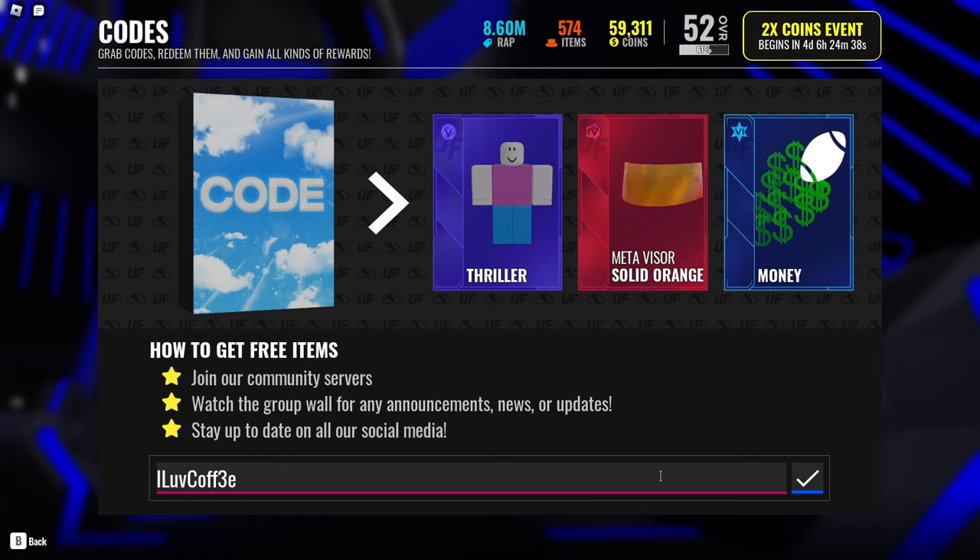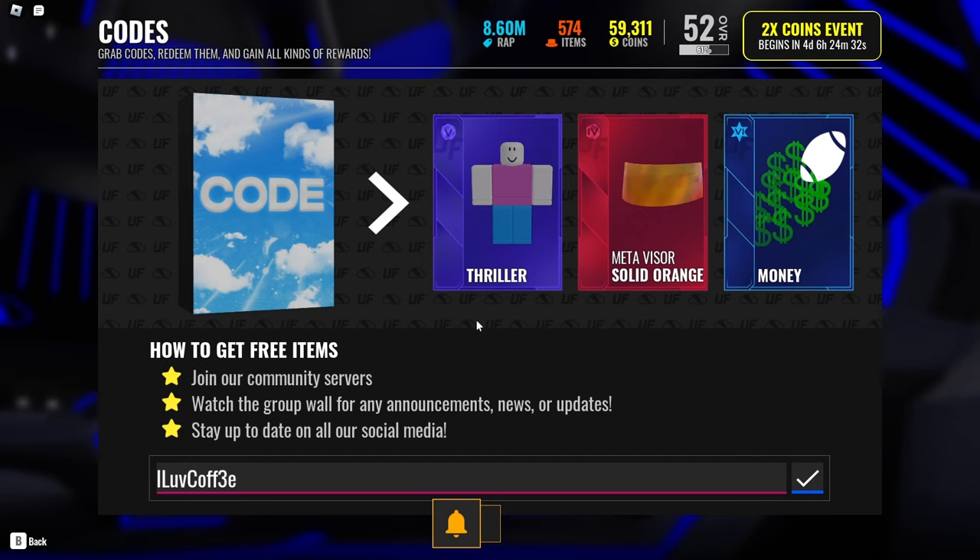So you go ahead and go to the store, and then you go to the item codes, and here goes the first one.